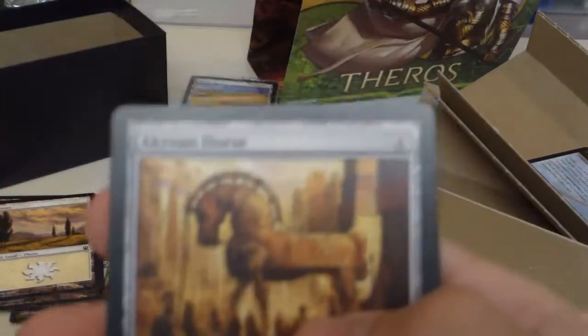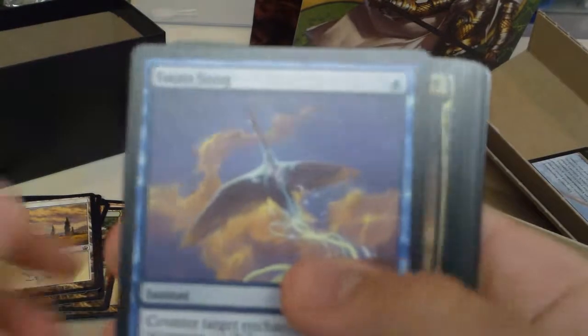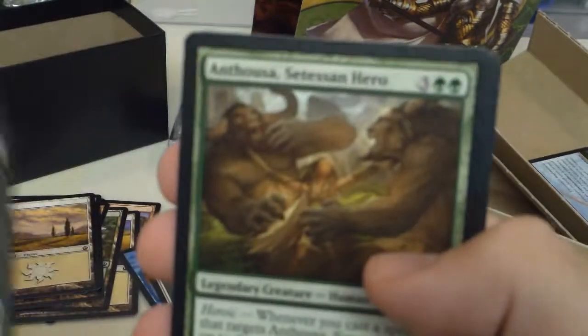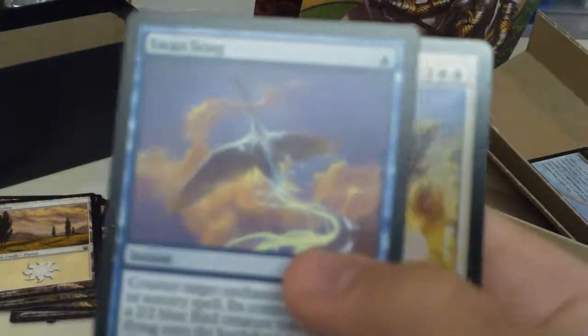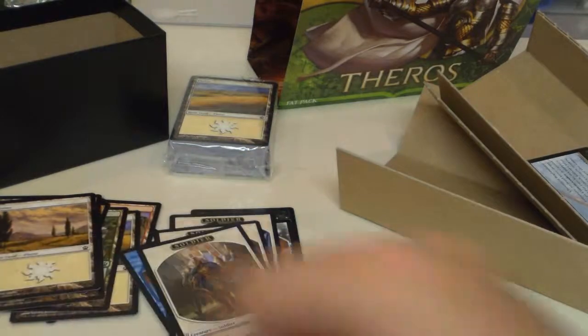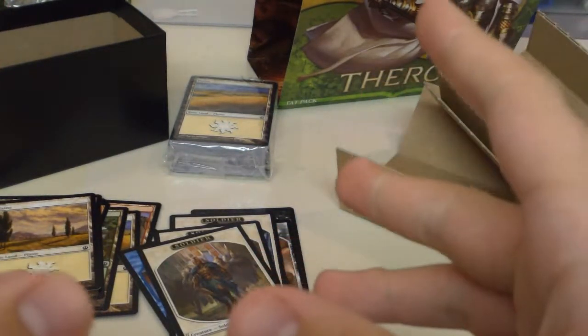Overall, let's go through our rares and one foil: Iron Crone Horse, Swan Song, Ashiok Nightmare Weaver, Anthousa Setessan Hero, Agent of Fates, Nykthos Shrine to Nyx, Thoughtseize, another Centaur Hero, another Swan Song, and the foil Silent Artisan. Hope you all enjoyed today's video, and I will see you all later.